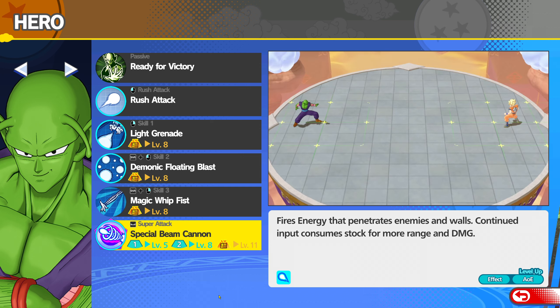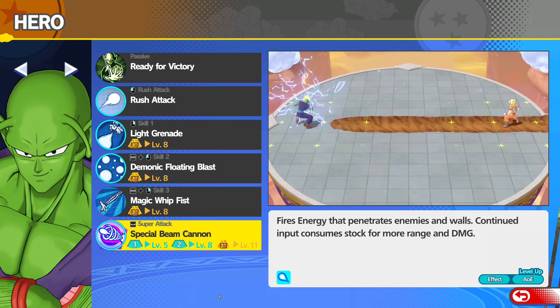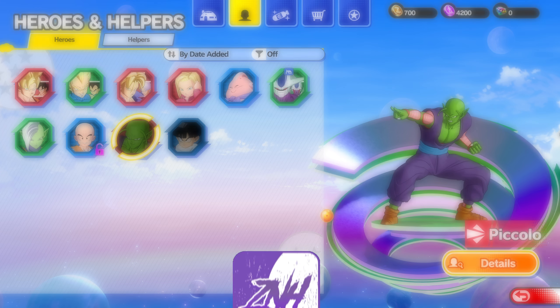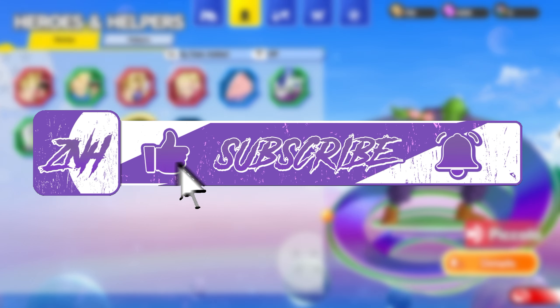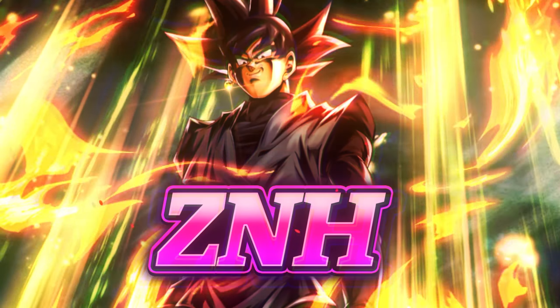His ultimate is Special Beam Cannon — pretty straightforward, giant beam, does a lot of damage. Piccolo has a good kit to do good damage and kind of shut down areas. I do think he's one of the weaker damage classes in this game, but he's still really good, just like everyone else. Anyway, that's enough talking about him — let's get into the gameplay I recorded and see how well he actually does.